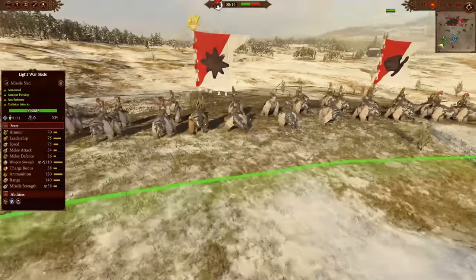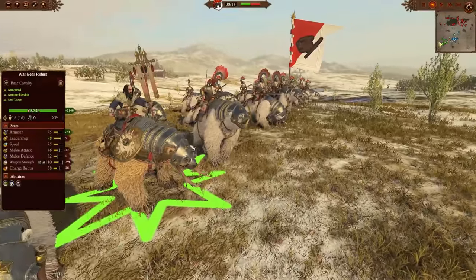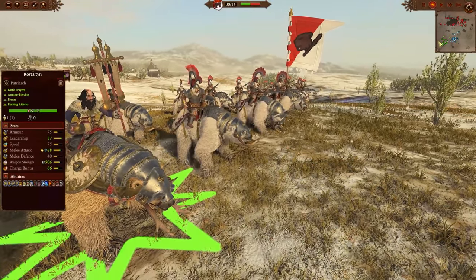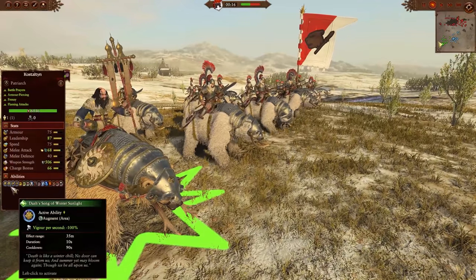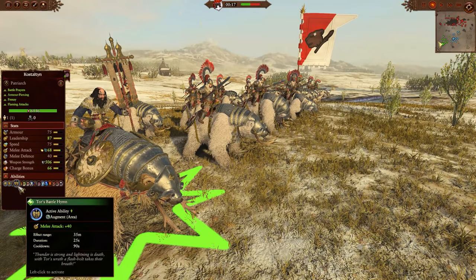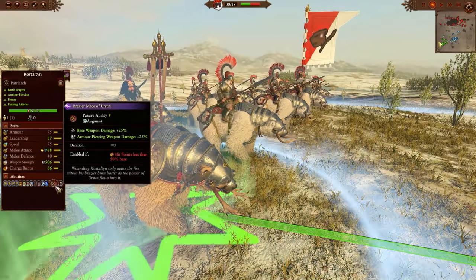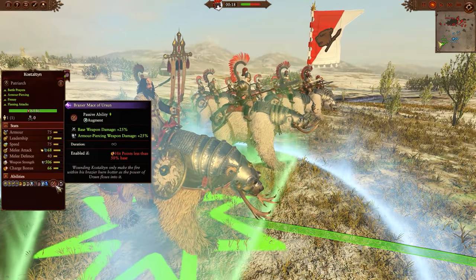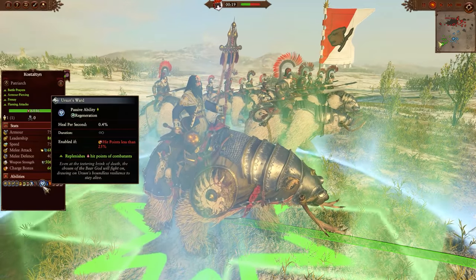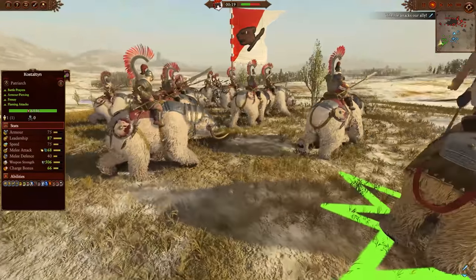In the rear, it's Kostalton, the 17th Supreme Patriarch of Total War Warhammer, and he's a bit of a freak. Incredible support for Warbear Riders, giving them charge bonus, vigor, regen, fire damage, and plus 40 melee attack with Tor's Battle Hymn, while being essentially unkillable and unbreakable himself. When he drops low, he automatically starts healing and hits harder, so definitely going for some Rasputin vibes. That is a scary hit squad when Kostalton and Bears are working together.